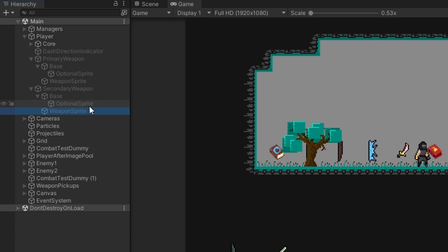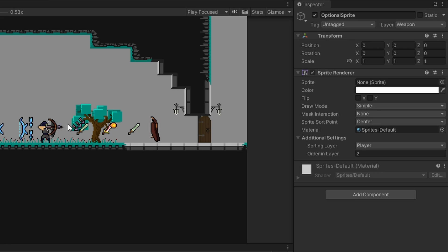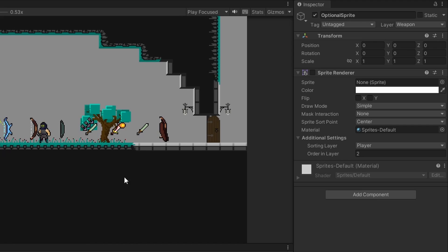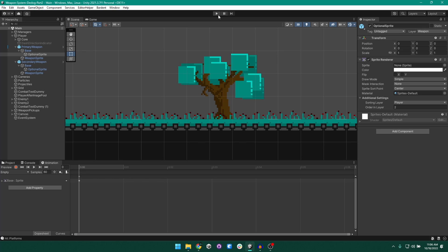The final important component is the optional sprite. Weapons don't have to use this, but have the option of using it, and one weapon that currently makes use of it is our bows. If I equip this basic bow, when I draw the bow it has an arrow — and this arrow is what sits in the optional sprite. This allows us to have different arrow types for different bows. For example, this crystal bow has a blue arrow, but I could easily swap it out for a normal brown arrow. That is the purpose of the optional sprite game object.